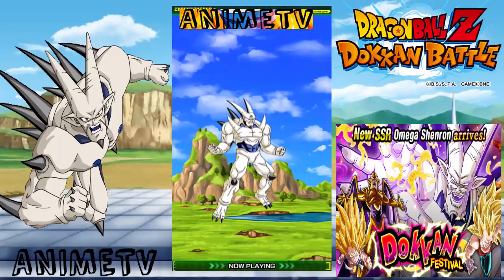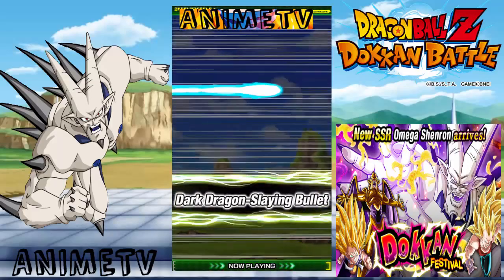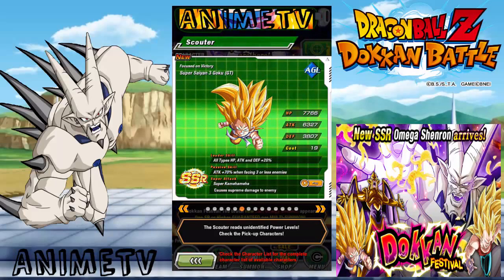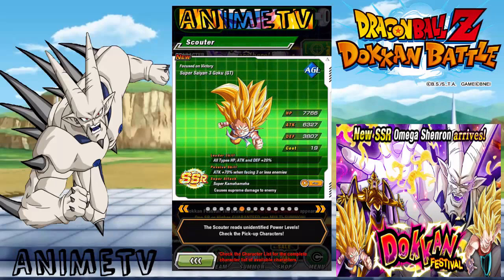Let's have a look at what he does. Looks pretty cool. We also have Super Saiyan 3 GT Goku — passive skill is attack plus 70% when facing 3 or less enemies. Super attack causes supreme damage and he has the Over in a Flash link, as all Super Saiyan 3s do. Very good card on a mono AGL team — can be used as a bridge for Super Saiyan Blue Kaioken Goku on a mono AGL.